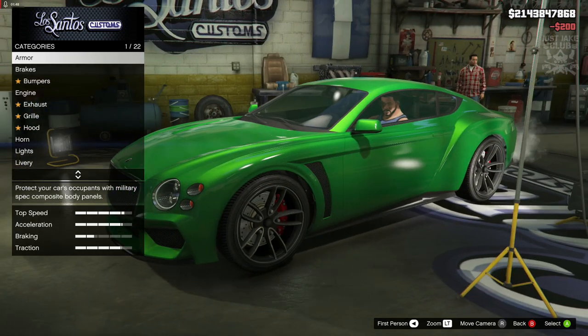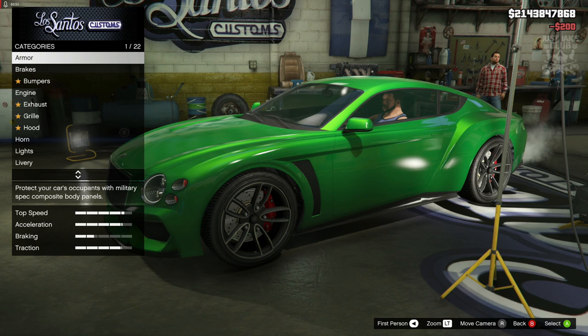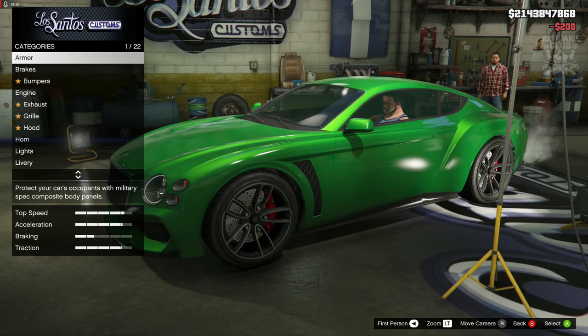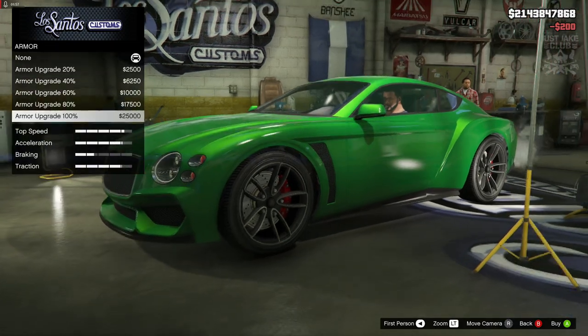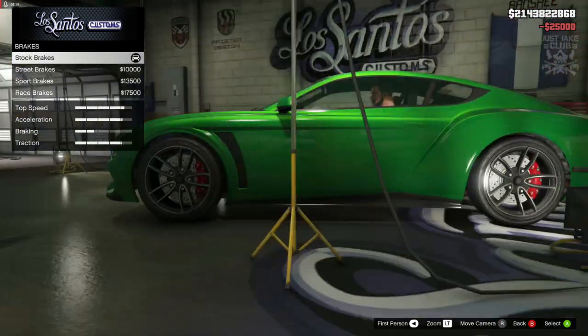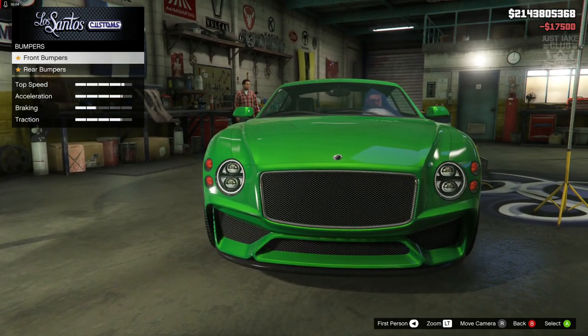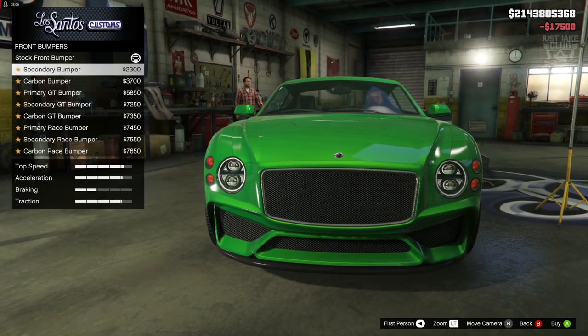I'm not going to slate it — we're going to get into the video and see how we can customize it and obviously give it a little drive before I slate it. So as always we're going to start this video with 100% body armor, then we're going to go to the brakes and grab the race brakes. For the front bumper there are loads of options, which is awesome.